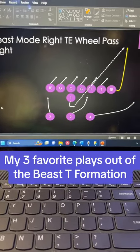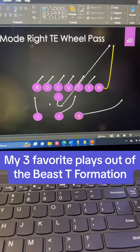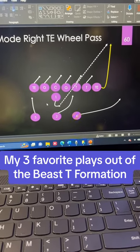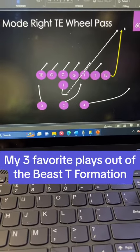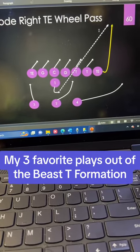Last play is Beast Mode right tight end wheel pass. I absolutely love wheel passes with the tight end and half back because they're usually uncovered. Once the defense picks up on this route, it's already too late. What you want to do is play action with the four back and hit your tight end on the wheel route. You can also have him just run a seam route right down the seams of the field.